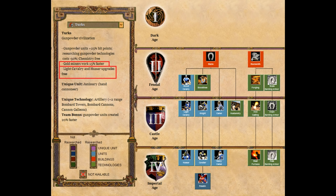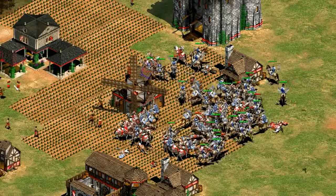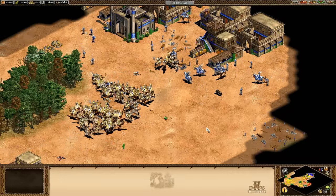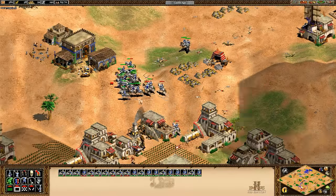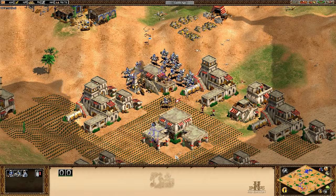For cavalry, Turks get all upgrades, bloodlines, and everything except paladin — and only 8 out of 18 original civilizations got paladin anyway. They also have the heavy camel and some free light cavalry upgrades. Camels give Turks more cavalry flexibility than the average civilization, and their knight rush is solid with bloodlines and the gold bonus. Combined with free upgrades to the light cavalry line, I'd give it an A-minus. If their gunpowder wasn't so good, people would talk about their cavalry a lot more.